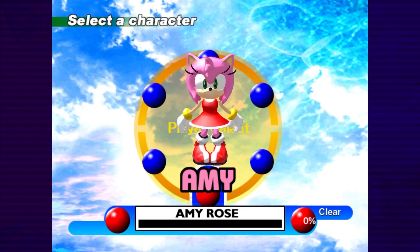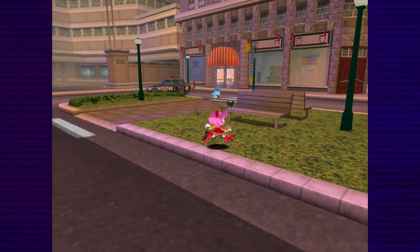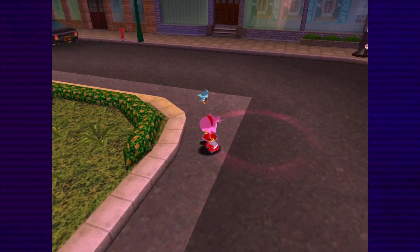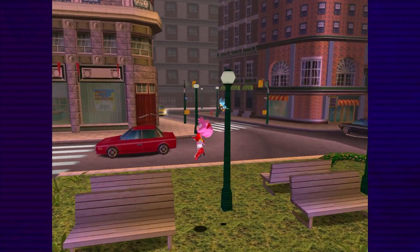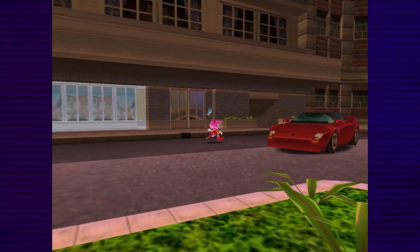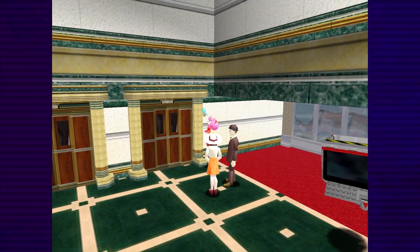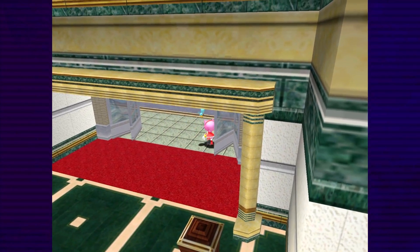Next up is Amy Rose, who has even less to work with than Tails. Her best movement option is the Hammer Jump, which propels her upwards at high speed, but she can only use it when running at max speed. And in order to gain that speed in the first place, she has to walk. And even then, it's better at giving upwards momentum than forwards, which means she can't get into the hotel without free camera mode. Fortunately, we can get out into the casino area to meet Sonic by jumping in from the wall and running out the door, and use a similar tactic to exit the hotel afterwards.